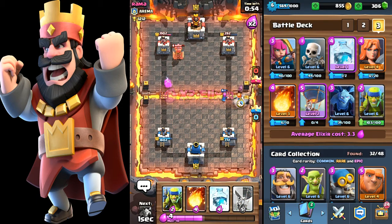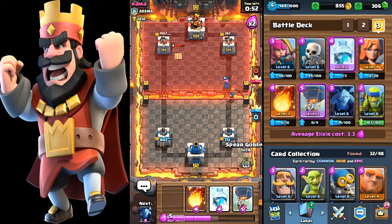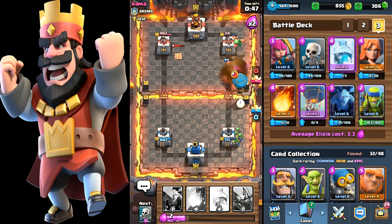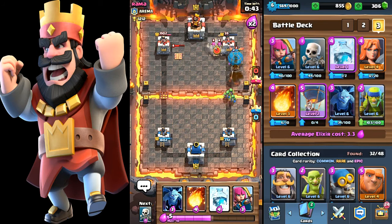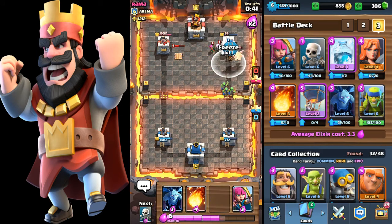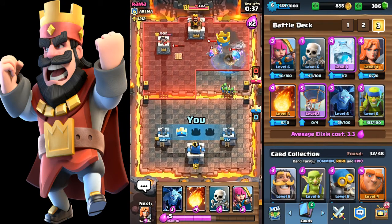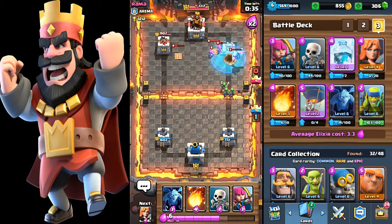Double elixir time, baby! That was a very bad tesla placement by his standards — it should be somewhere closer on this side where it can reach more. Freeze — that was a terrible freeze spell placement, but I still got the tower.